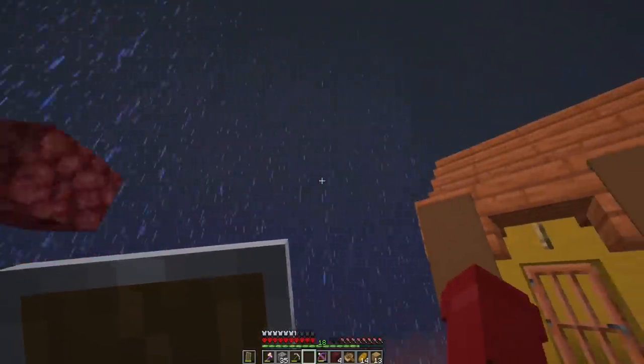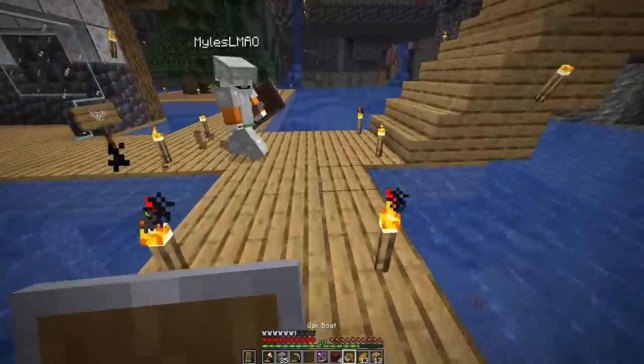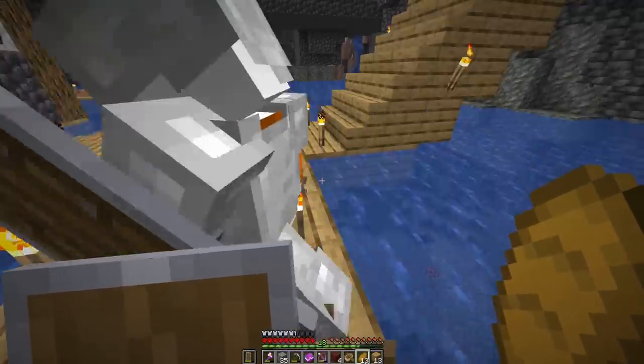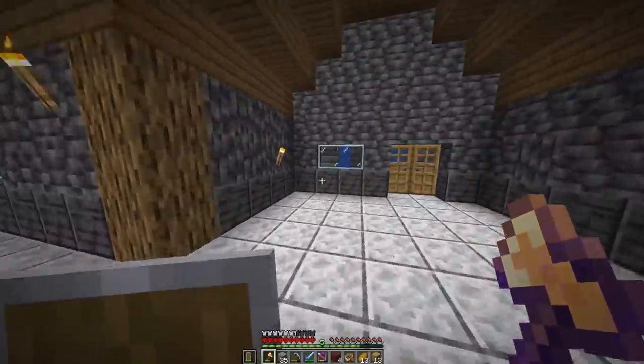I left Bite in charge of the villagers because he knew a lot more about them than I do, and he started setting up the looting book trades. Finally, after he figured that out, we all headed back to the cavern safe and sound and were ready to put the looting books on our swords. We then went back into the nether, back into the same fortress, and started farming wither skeletons.